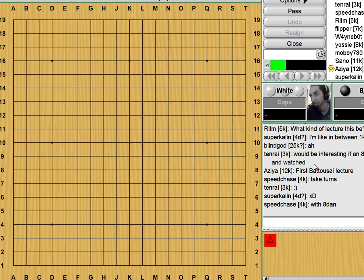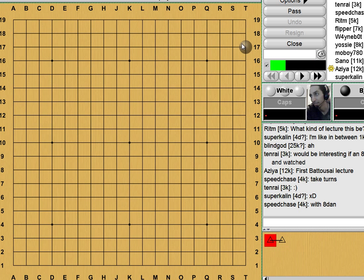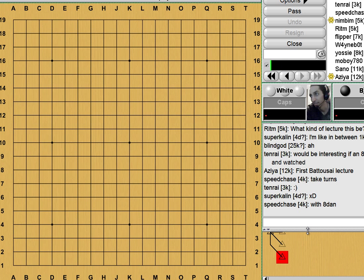A lot of people want to know: how do you find the largest move within a Go game? We can all identify what's larger than other moves to a certain extent. For example, if we were to open up with 1st or 2nd line moves, we all know that's pretty small. Even a 3rd line opening for Black is a little bit slow — they must have something special in mind.